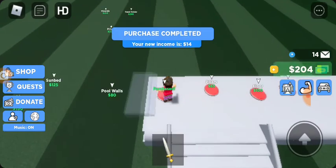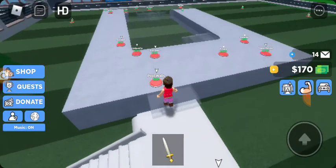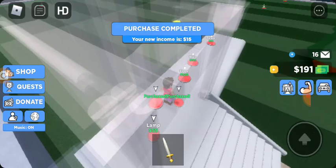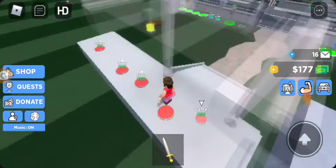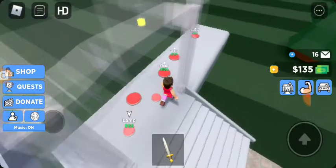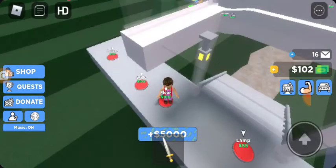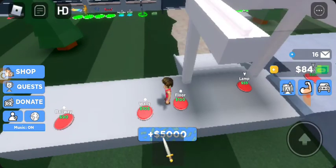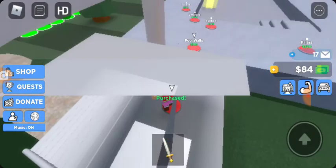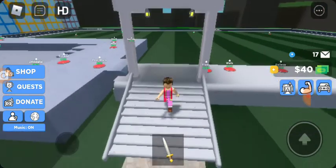Here's a pool. And look at that — there's also pillars. Pretty sure they just hold the house down. Here's a floor, but I don't think we have enough for it. Sadly. There's a lamp — just adds some brightness in there.